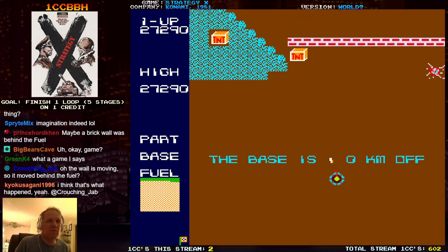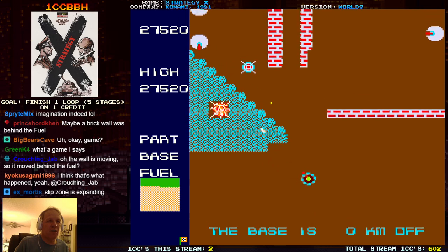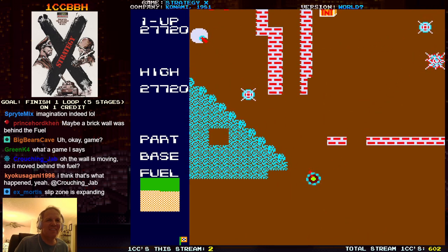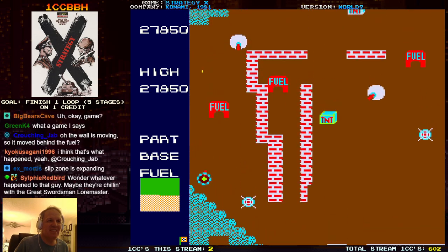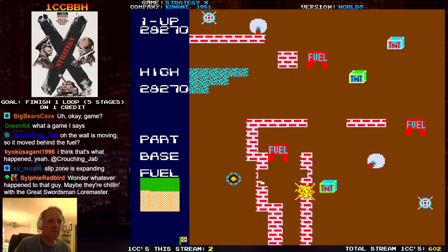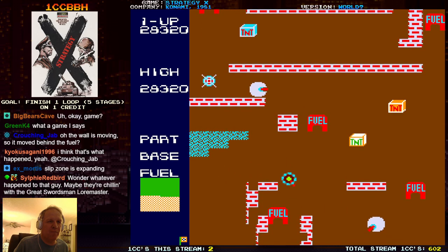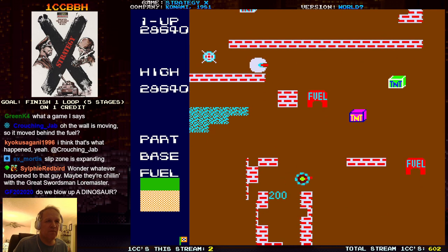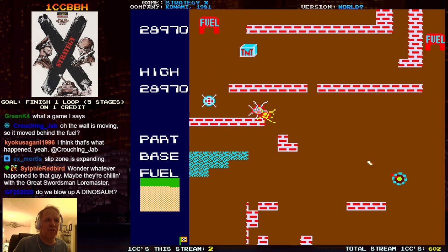We made it to base. As I learned, there's actually something you gotta blow up in the base — you don't want to just drive past it. If there's a piece of the wall left behind, it will kill you. I learned that the hard way. The TNT just blows up on its own now.